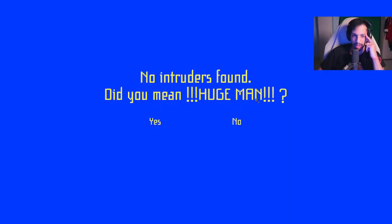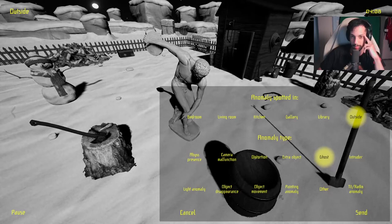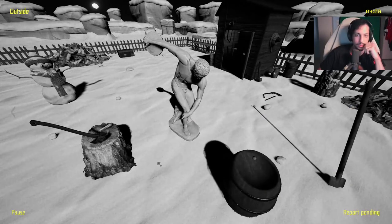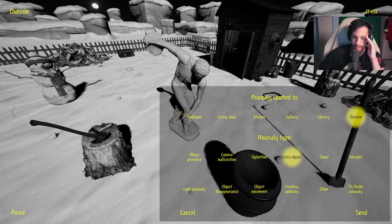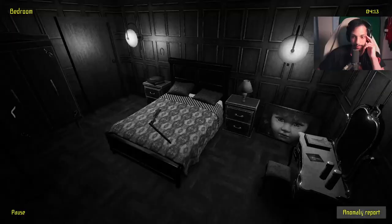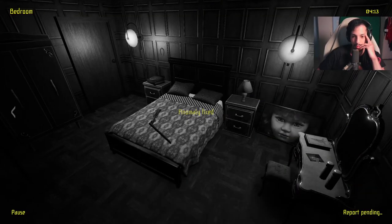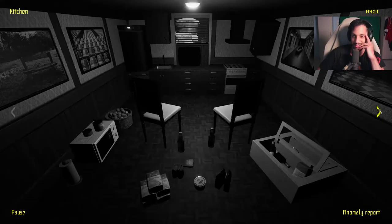I think there is an extra object outside — I don't remember this bench. Outside, extra. Big huge man. Well, there is a light anomaly outside, maybe something just moved. I'll report it. Outside, movement. The fan changed direction — I said I was over it, but clearly not. I'm not gonna lose to a fan changing direction.